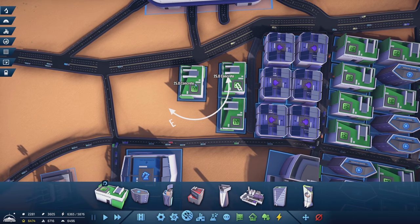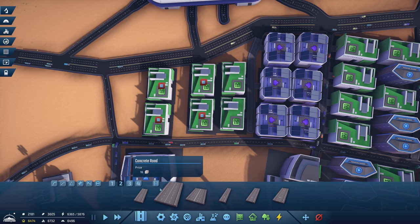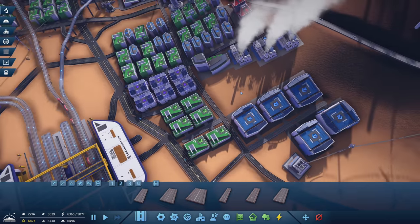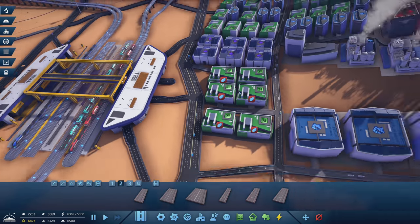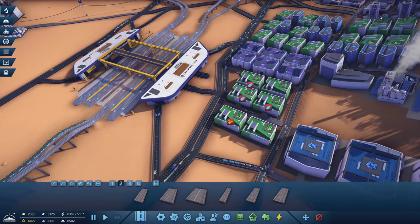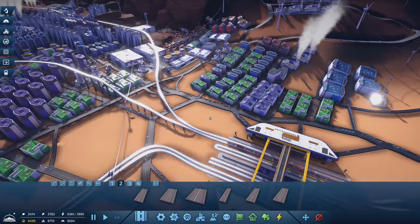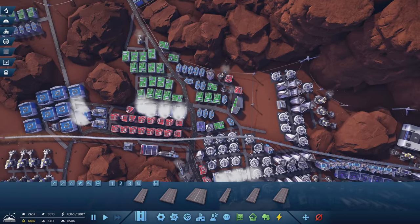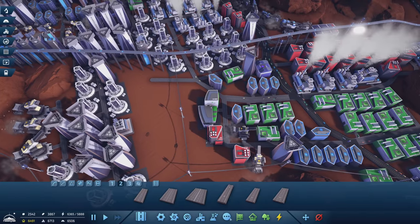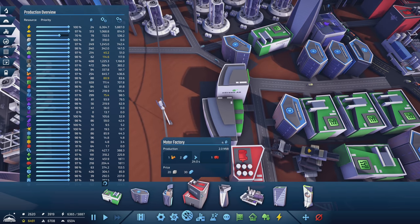The only other thing I can think of is repositioning the destination buildings so they draw from a different source. Maybe I take these nine electronics and the microchips that go with them and move them over here — give it a different location to draw from. I've got a recycling center here helping out, but clearly I need to reduce the load from copper on this side. If I move these facilities somewhere else, they'll have to source the copper from here, and the electronics can at least get on the train.